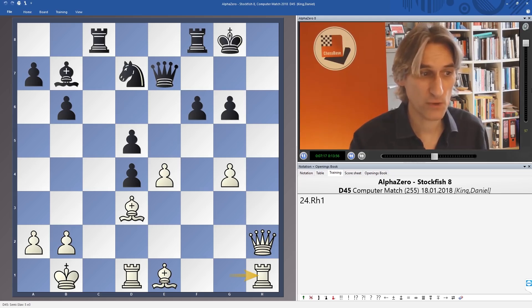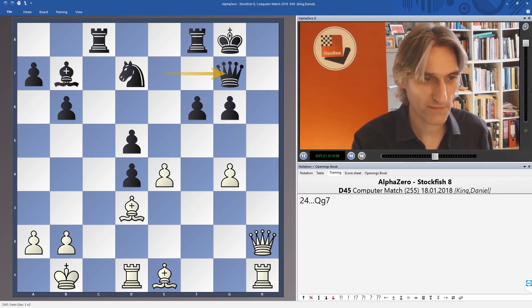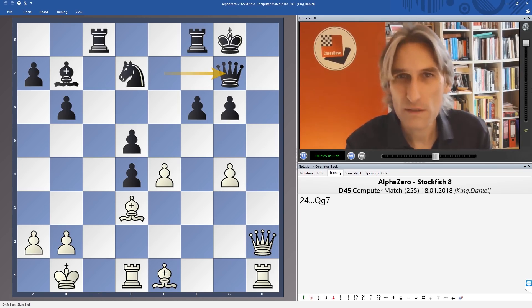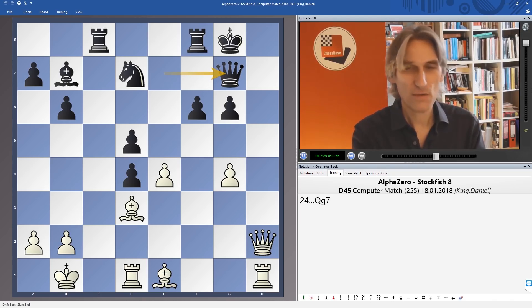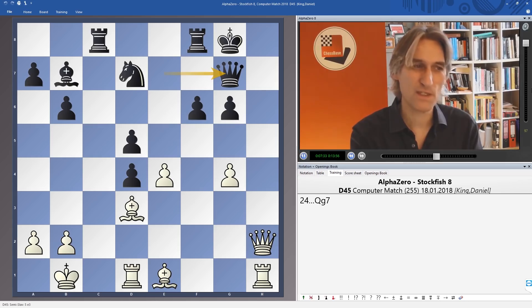In the game, pawn takes pawn was played and recaptured. And now rook h1 — the h-file is opened, with the threat of queen h7 and rook h7. So queen g7. Attack wave one has been parried by Stockfish. How do we make progress for white? And this next manoeuvre is really subtle.